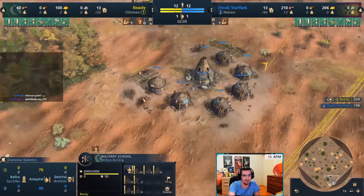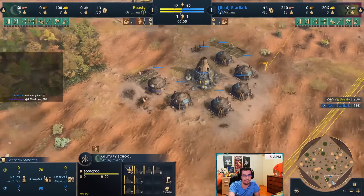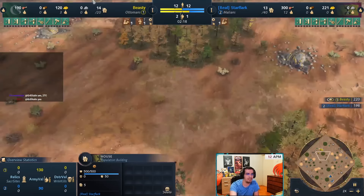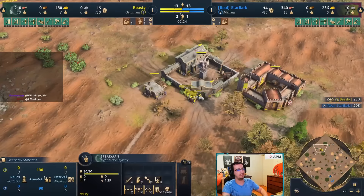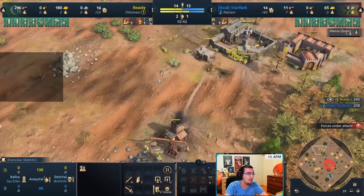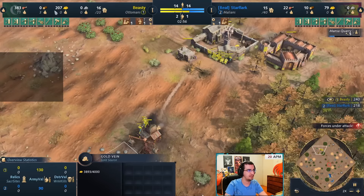Against all other civs you want to be harassing with your first spearman - go across the map. In this case I'm going for the houses. If you're playing against French, attack their gold. If you're playing against Abbasid, attack the gold and the stone. When playing against Rus you can use your spearman to kill the wolves and deny the bounty. The moment you have 200 gold, move your three villagers off gold because you only need 240 gold for the age-up, which we're doing now.